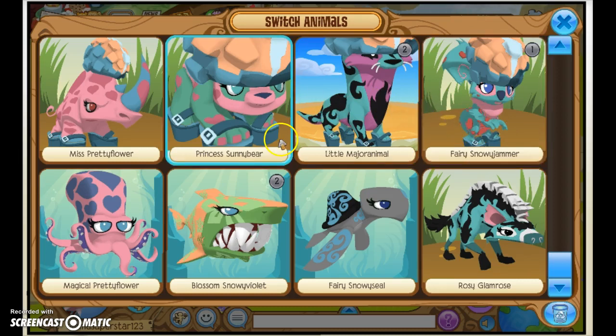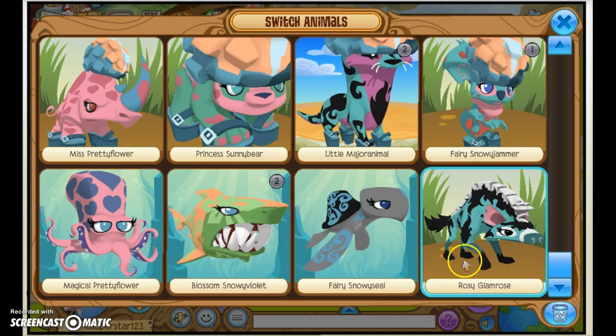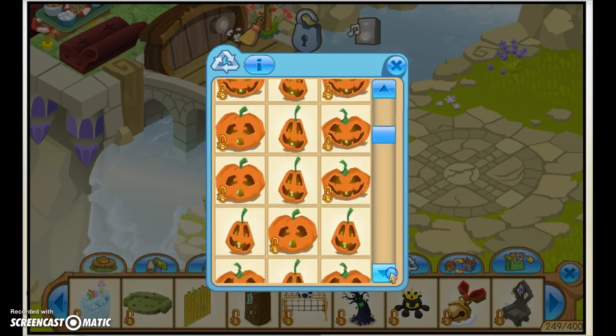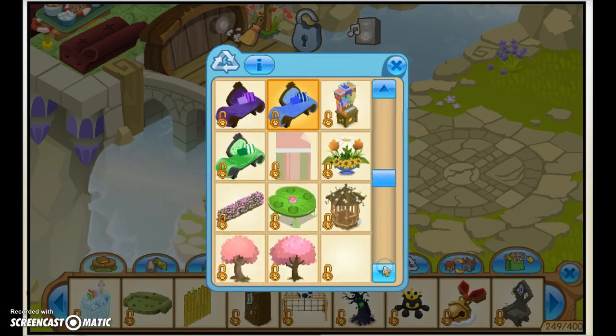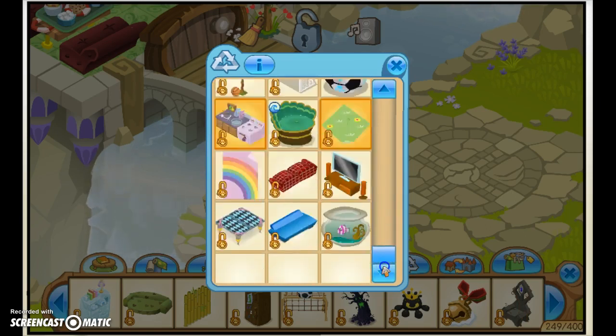And that's the same for these two. These are my three last ocean animals: my octopus, my shark, and my sea turtle. Then rosy glam rose with my hyena, and I didn't dress her up as anything. Let's move on to the final and last inventory. It's not going to take a long time because I don't have this sorted out at all, so you can just look at it. I do have one area sorted out, and that's the pumpkins — so many pumpkins. Some bumper cars. And here's some dragon stuff and some trees. So that's all that I have for my inventory.